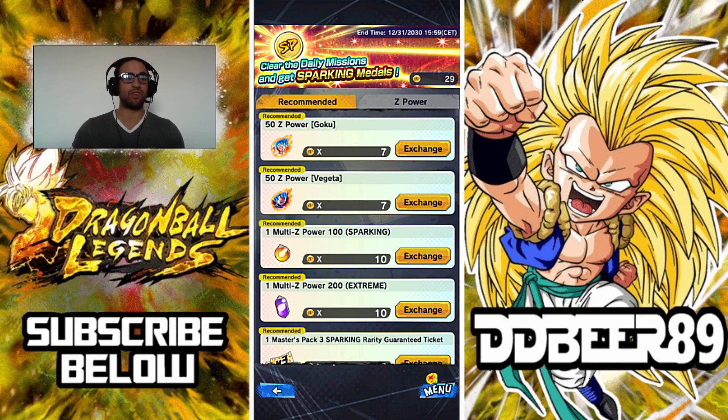We have two new units joining the sparking medals exchange group. The first is Super Saiyan Kaioken Blue Goku — he is a 50Z-powered unit, so if you haven't got him you'll need at least 14 medals to obtain him. Then we have the First Anniversary Super Saiyan Blue Vegeta, also a 50Z-powered unit requiring 14 medals to collect.